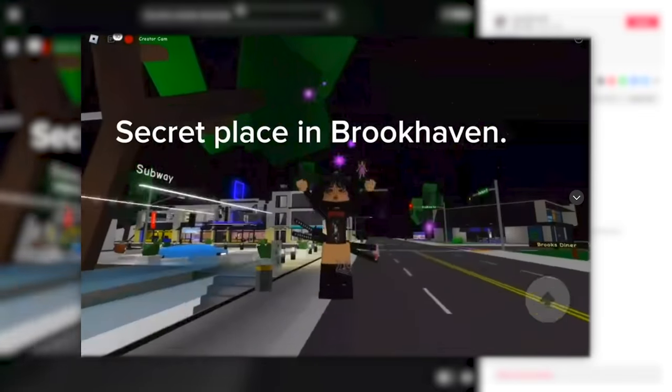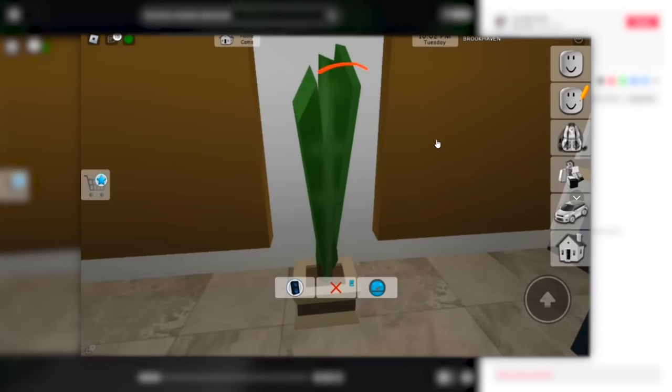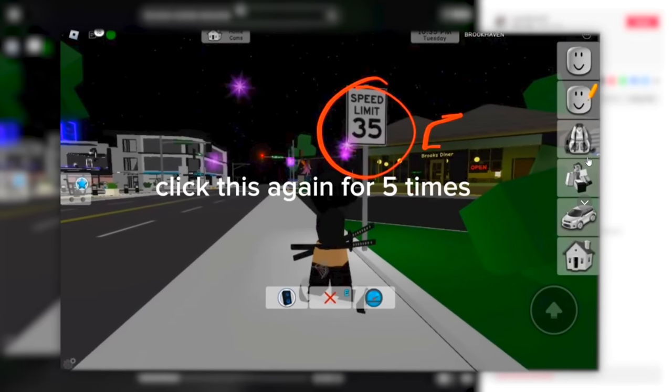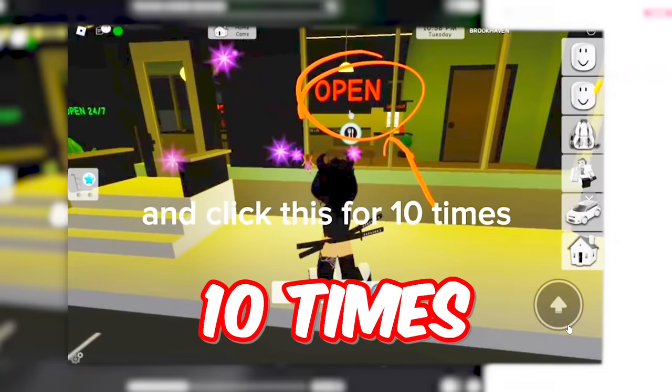This next video is gonna show Brookhaven's biggest secret. First, we need to click the coffee shop's plant three times. Then click this speed limit sign next to the diner five times. Now at the diner, click their open sign ten times.